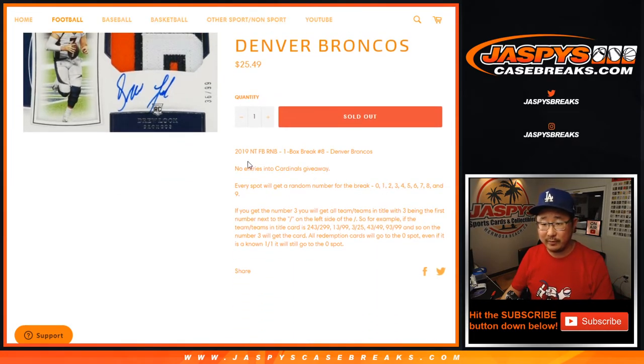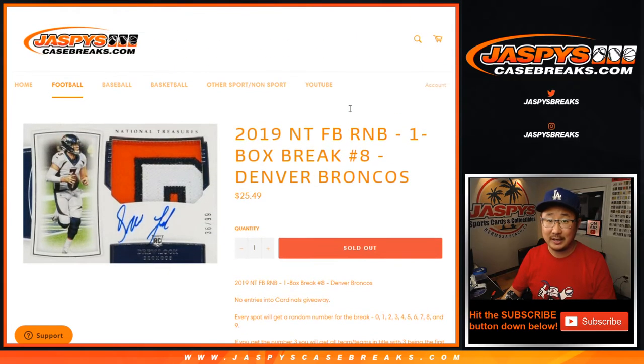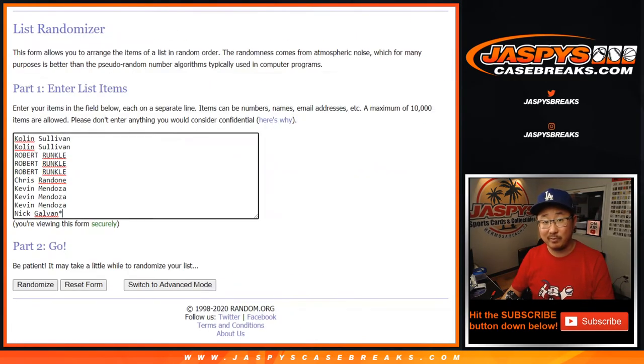The break itself will be in a separate video if you're looking for that. The number block for the Broncos will not be part of that Cardinals giveaway — you'll see it in the other video — and it works just like our standard number block breaks. Whoever gets zero will get any Broncos redemptions out of this one box, if any, even if they're one of one redemptions.